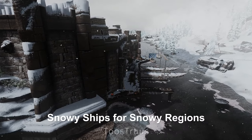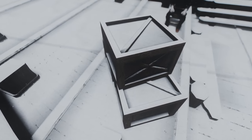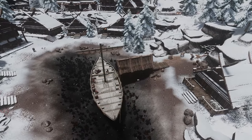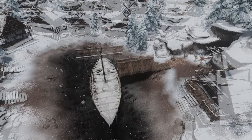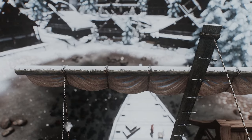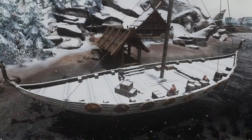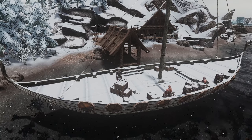Next up is Snowy Ships for Snowy Regions. This mod, based on the base object swapper, covers all long boats and large ships with snow in snowy environments. If you've ever been bothered by the fact that ships in snowy regions weren't actually covered in snow, this mod might be a must-have for you. Particularly if you found it odd that ships in places like Dawnstar and Windhelm remained snow-free while everything else was blanketed, this mod allows you to create more natural scenes by adding snow to those ships.